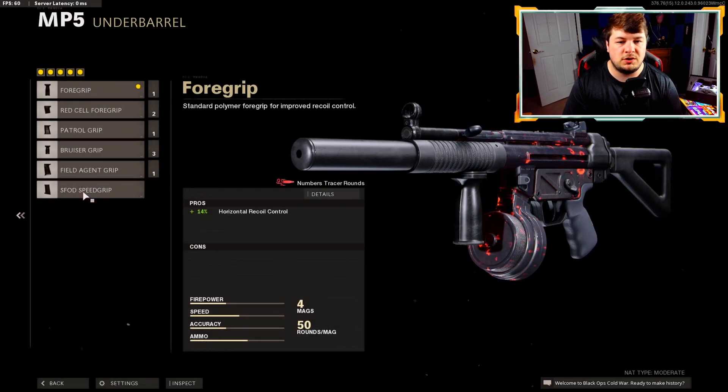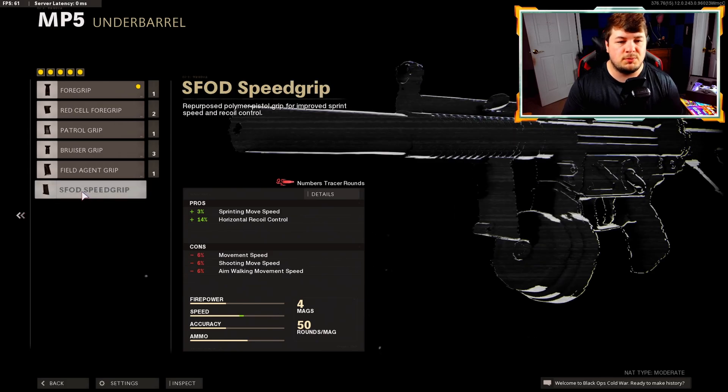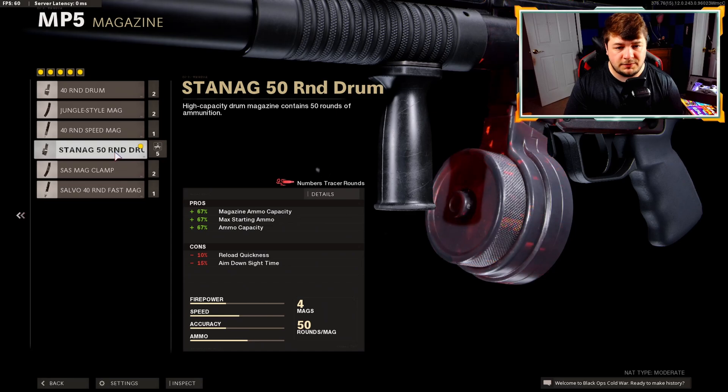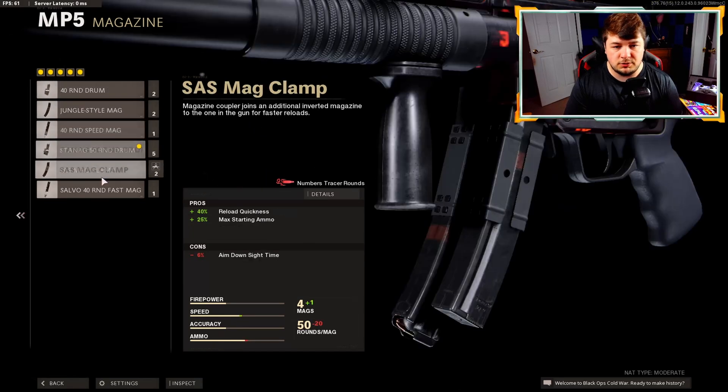Getting down to the underbarrel, we have the normal four grip. This is basically where most of the recoil is with the MP5 — it's going to be the horizontal — so the four grip basically takes care of all of our needs there. Down to the magazine, the 50-round drum is the preference attachment, but feel free to use whatever you want.